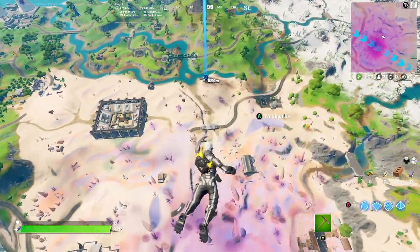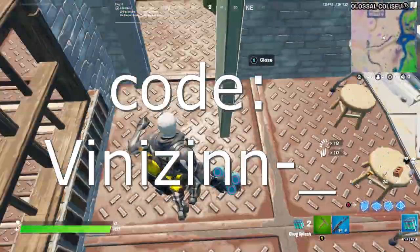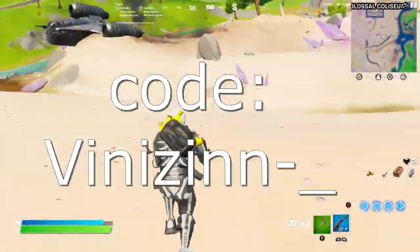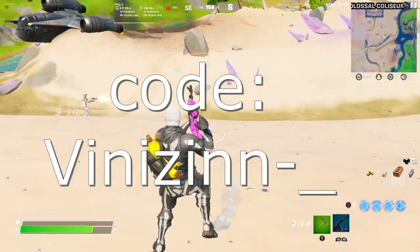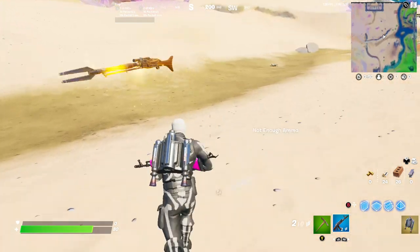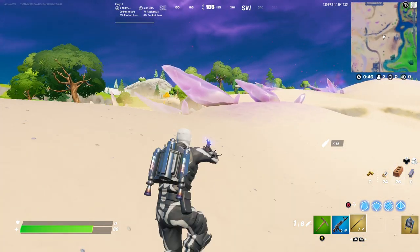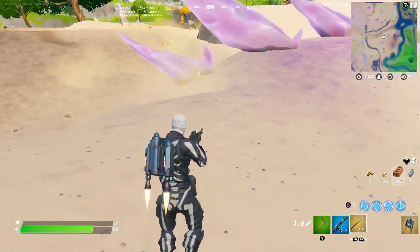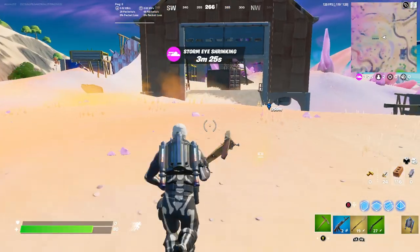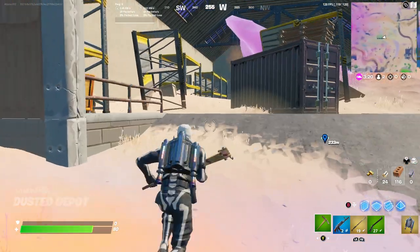Drop at the Coliseum first so you can get materials and guns before you fight the Mandalorian, as he can easily one-shot you if you don't have any shield. Big shoutout to Vinny for helping me do this and getting us into a custom match — I'll put his creator code on the front of the screen. Once you've killed the Mandalorian, he should drop a sniper and a jetpack. The jetpack lets you fly through the air, and the sniper has an ability that jolts you forward when you click the attack button without scoping.